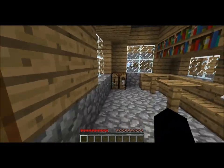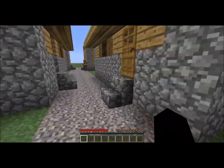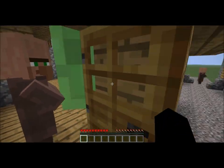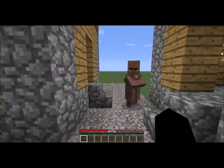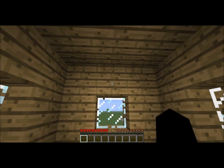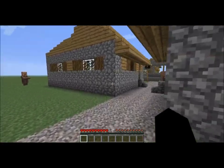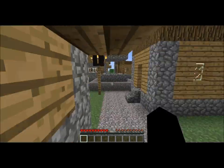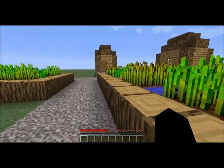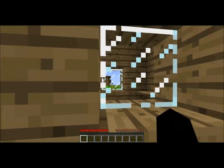Aside from staying alive, the goal I have for this series is to collect 20 gold blocks and build a Menger sponge. A Menger sponge is basically a cube but with the middle part missing — it's almost like this house but a little bit smaller — and it takes 20 gold blocks.